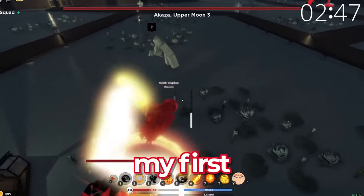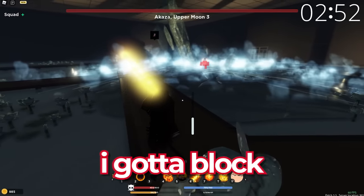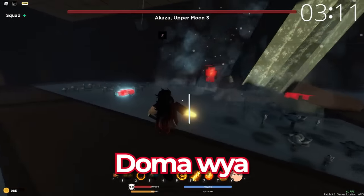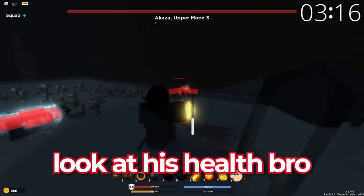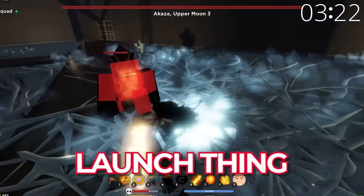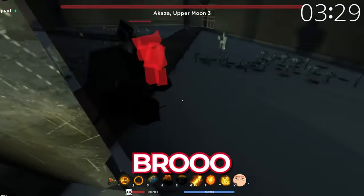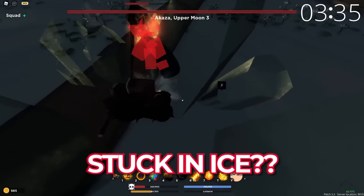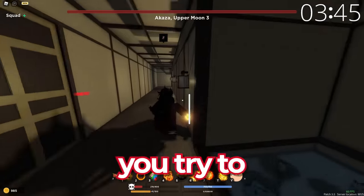Going for the first move - oh I got launched. He's doing his feeding attack, I gotta block. Shinobu can take one for the team. Using the fifth move - now you die! His health is depleting but he keeps getting launched. I'm frozen - look at my health, I'm only at 300! I need my health for Kokushibo.